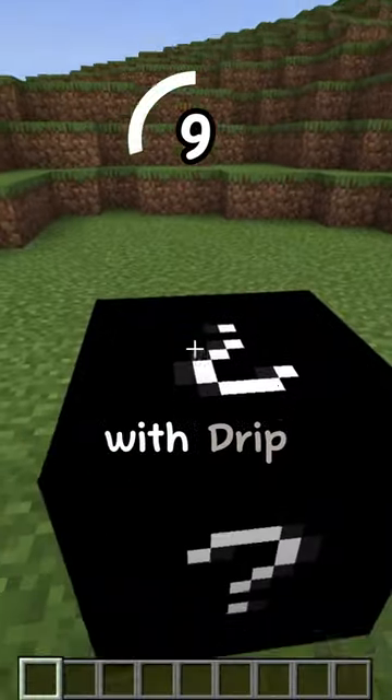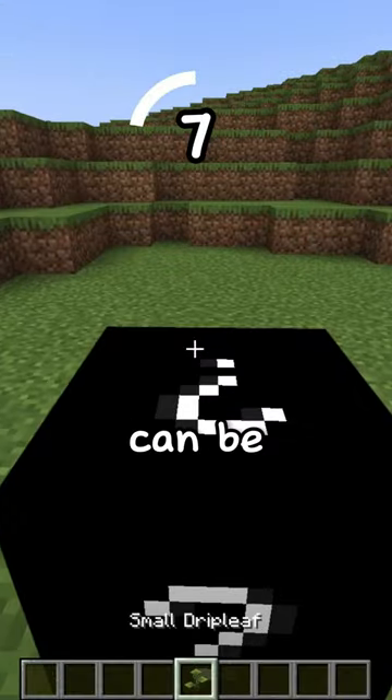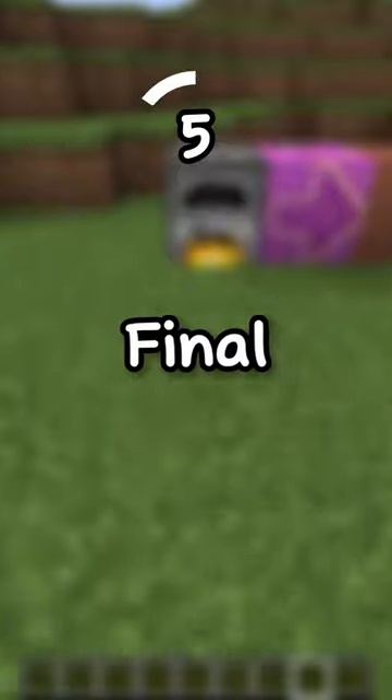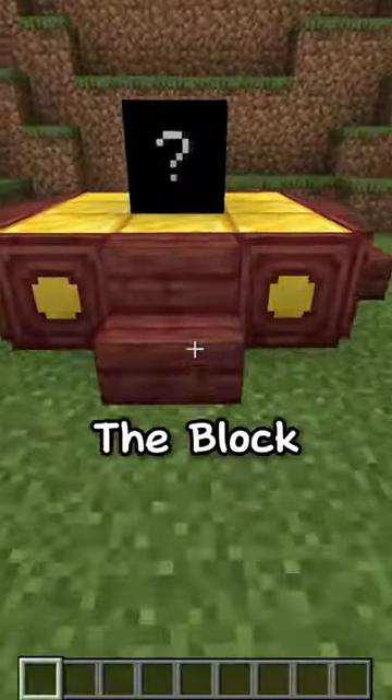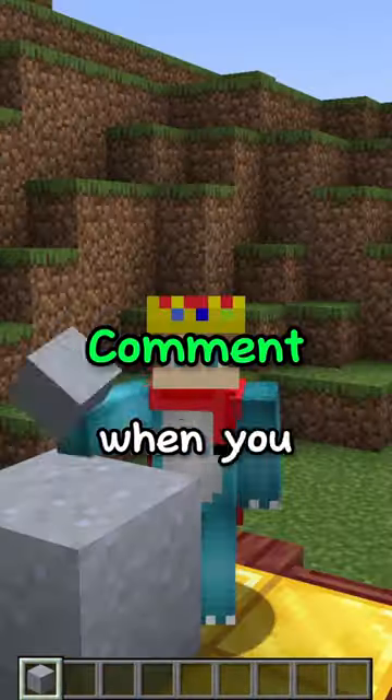Hint number 4: this block can be farmed with dripstone. Hint number 5: this block can be used to grow a certain plant. Final hint: this block and its drops can be smelted into two different blocks. Did you get it? The block is clay. Comment when you got it.